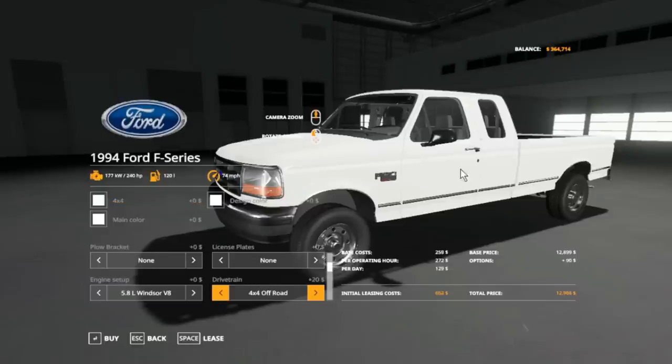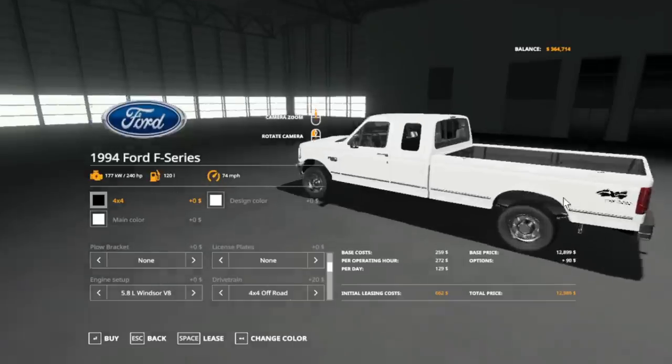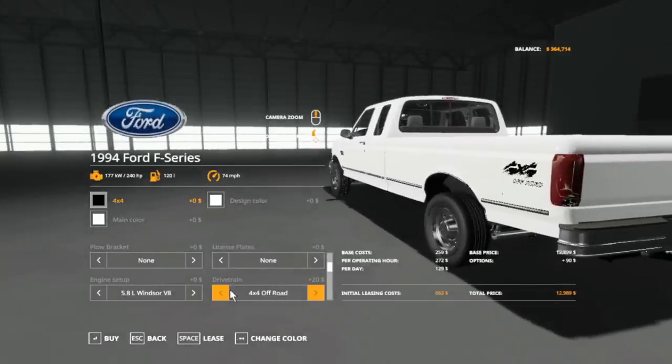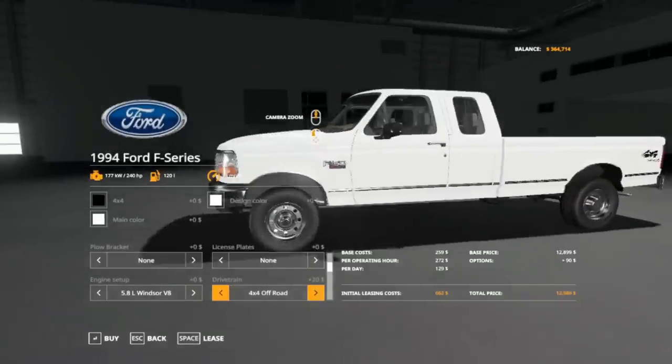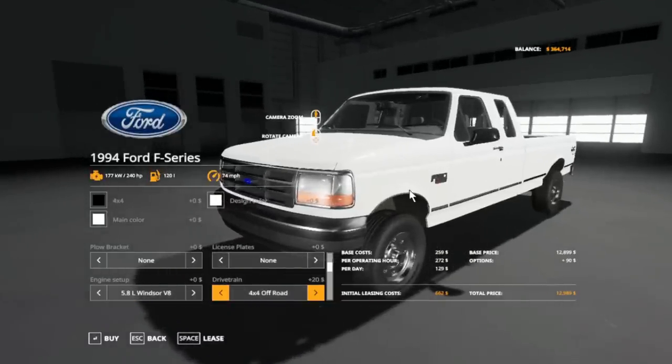It's got four-by-four coloring, so when you go to the four-by-four badging — there it is, drivetrain — you can put the four-by-four badging, and because it's all the same color right now, all you got to do is change that and it changes the color on the back. Now it can be four-by-four off-road, or you can get just the four-by-four. It literally makes no difference — it's just the sticker.